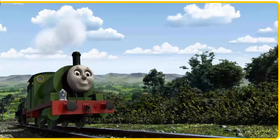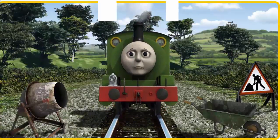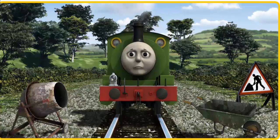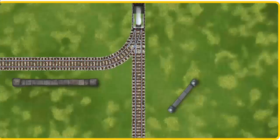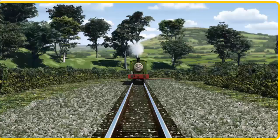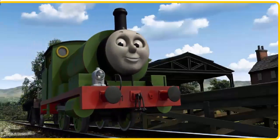Huffing and puffing, Percy set out for Farmer McCall's farm. Suddenly, Percy had to stop. Because of track repairs, he needed to go a different way. Show Percy the track that goes nearest to the shortest wall. All clear. Percy puffed proudly into Farmer McCall's farm. With your help, he was a really useful engine.